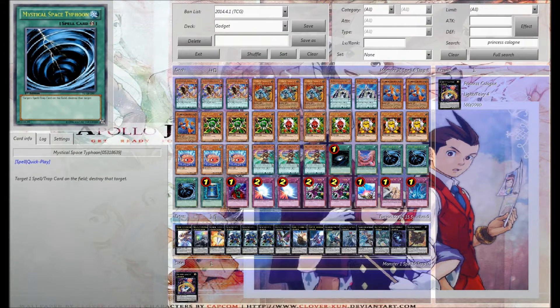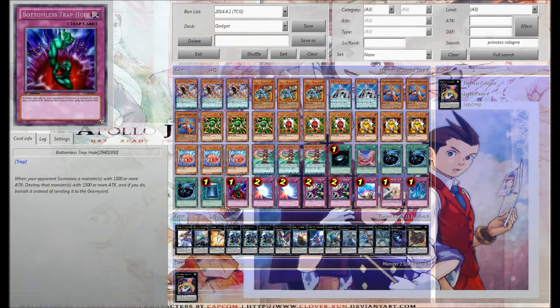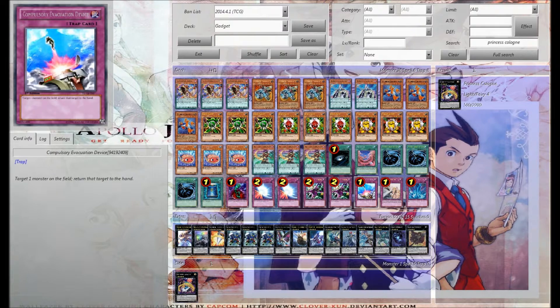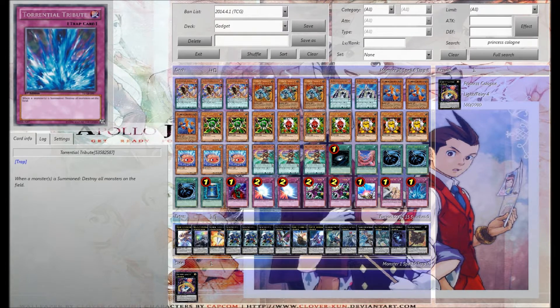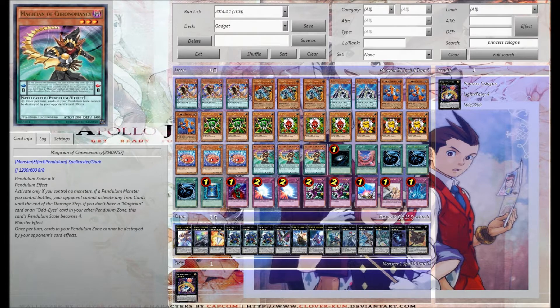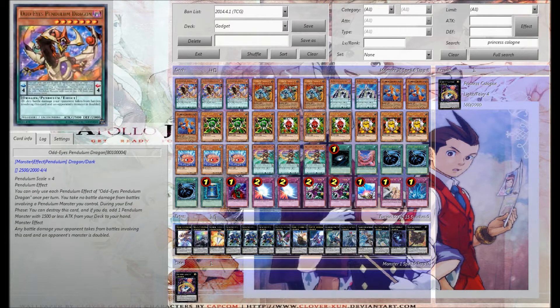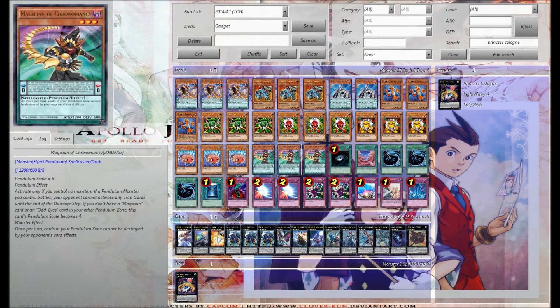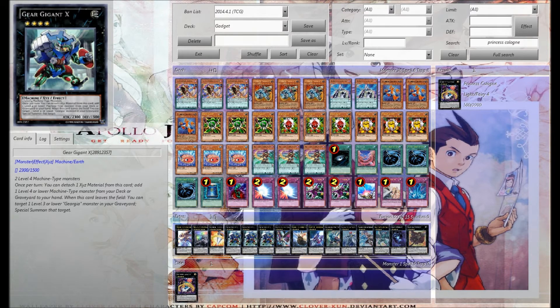We do have Dark Hole, three MST, and Book of Moon, which I personally really like. Our traps are Bottomless, two Mirror Force, two Deep Prison, one Solemn Warning, one Calm Pulse, and one Torrential Tribute. I've actually been liking Torrential a lot because it makes this card more live. So if we only have the one card and they summon, I can Torrential, feel nothing bad, activate this, activate this, and have really good things.